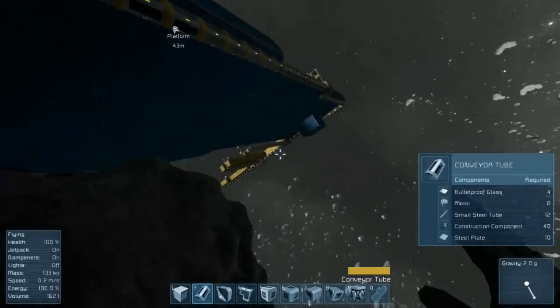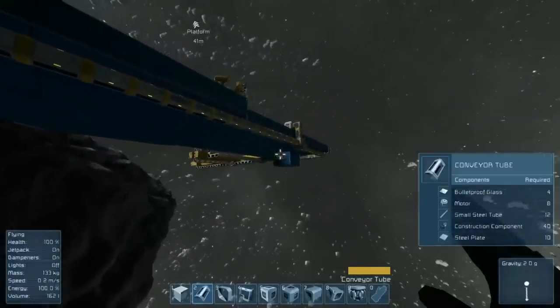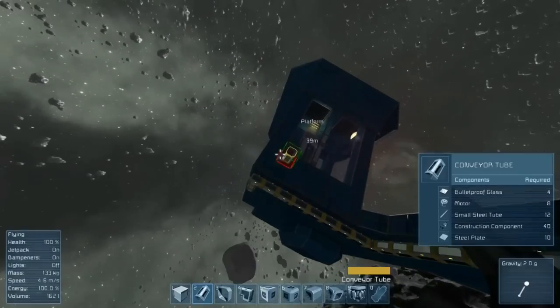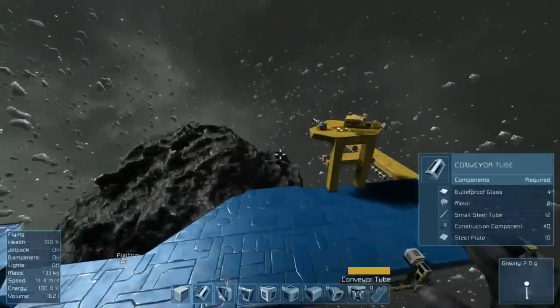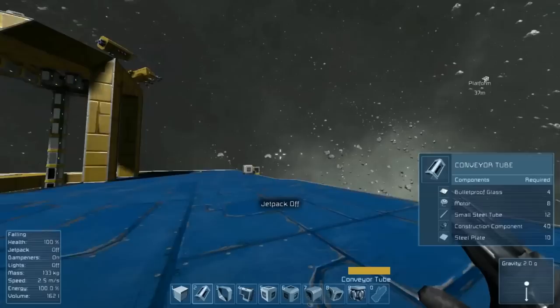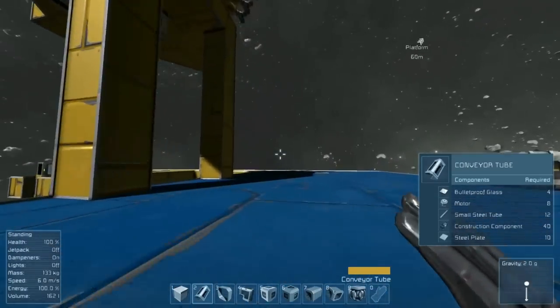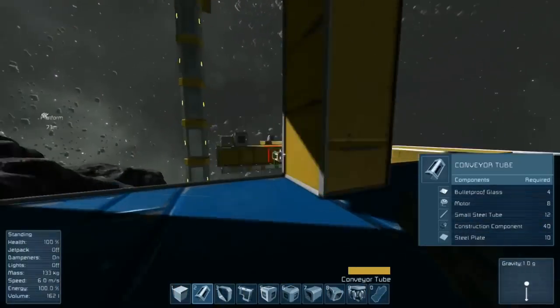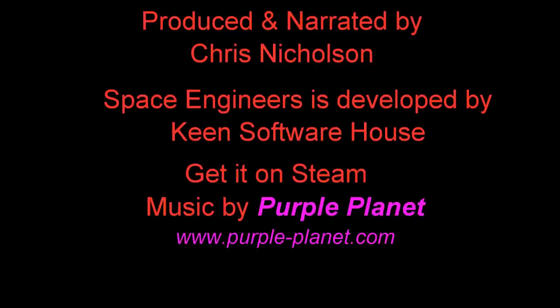The benefit is you can place one of those containers anywhere and as long as it's connected to the network you'll be able to access materials stored deep in your base — so you don't have to run back and forth to the assembler or refinery. You could put a container on the ship pad where you're building, or set it up to easily transfer materials to welding ships or dump materials from grinding ships without going all the way back to the heart of your base. Anyway, thanks and fly safe-ish.